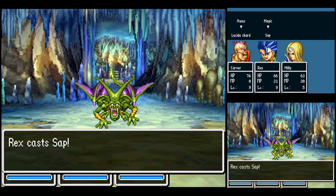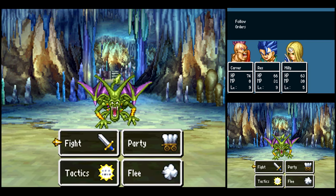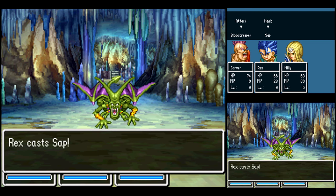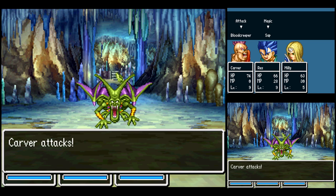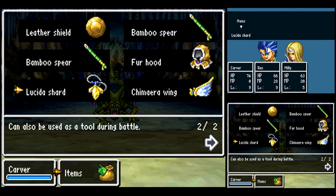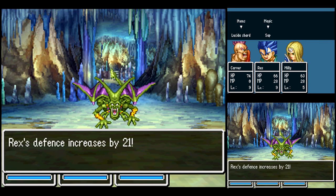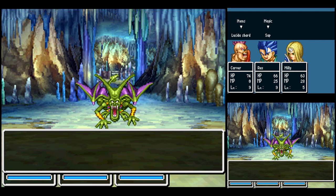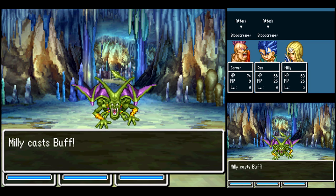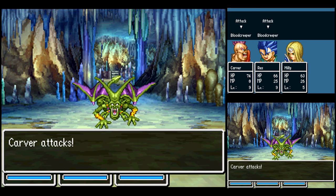First time we got the real boss music of the game. What I like to do is use a Lucida Shard to potentially confuse him — even though you only got about a 50-50 shot of it working. Then have Rex always cast Sap on him until you get rid of all of his defense. The Dazzle Flash you saw there reduces your accuracy with physical attacks.